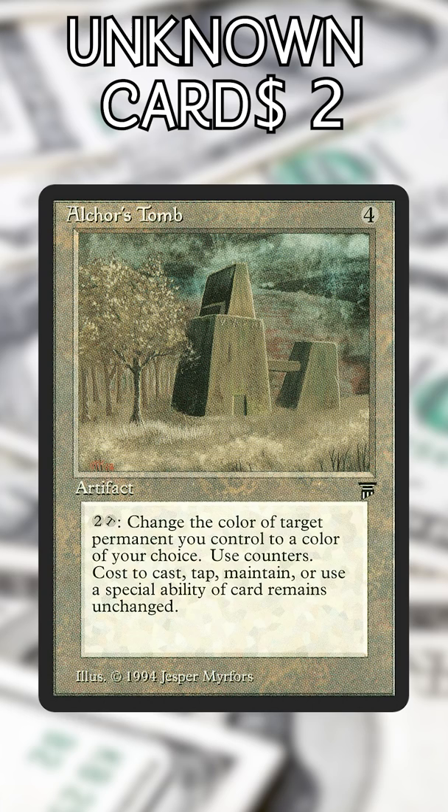Alcor's Tomb. Four mana for just an artifact. But then you get to pay two mana to change the color of something. This card certainly looks like it does something at first glance with all that text. Did I mention it's $89? Thanks, reserve list.